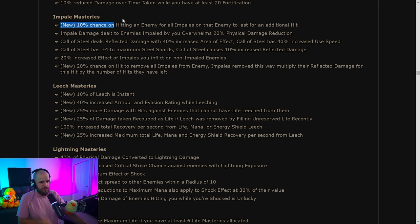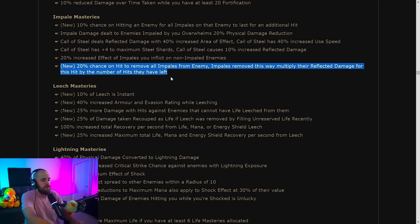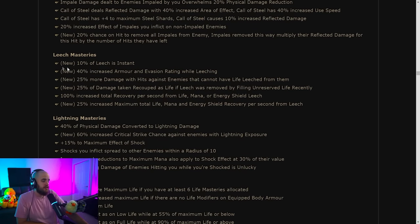So if your impale lasts five or six hits, there's a 20% chance to multiply the impale damage by five or six — essentially a big burst of damage. I don't exactly know how to evaluate this but it looks really solid at first glance. It means you almost never need to worry about pulling impales out of the enemy, except for refreshing your Call of Steel. I think this is probably going to be good.